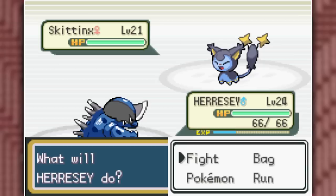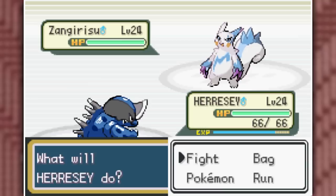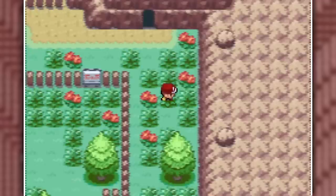This could have been a Normal-type gym because every single one of his fusions has a secondary Normal type. Skittings went down to a Double Kick. Loudbuzz, an actually really cool Pokemon, also went down to Double Kick. I did some decent damage on the final Pokemon, Zangiritsu, before swapping into Vornor to take it out with a Rock Slide. Easily gaining our third gym badge, and just in front of Rock Tunnel, I found my next shiny — Wizkid.